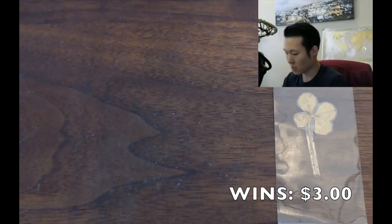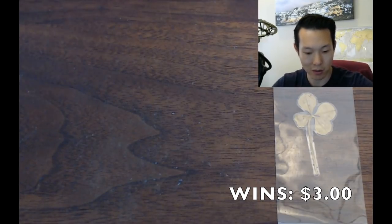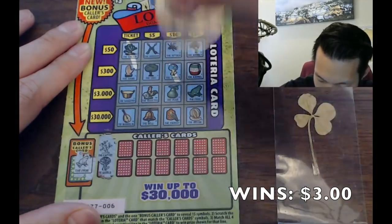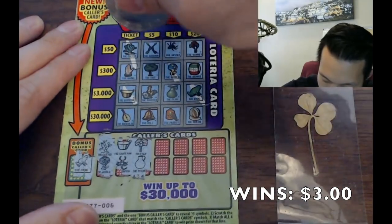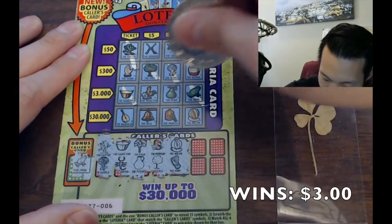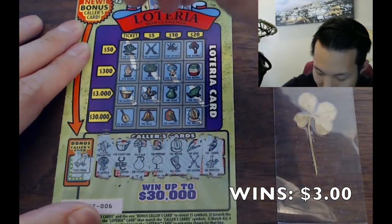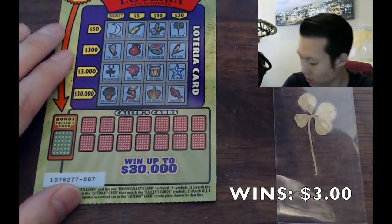We'll definitely take it. Let me record that — zero zero five, we got a three dollar ticket win. Next, zero zero six: cactus and the world, the frog, saucepan and scorpion, palm and pitcher, mermaid and the tree, melon and the harp, bird and arrows, canoe and rooster — close but not much. Zero zero seven, let's go.